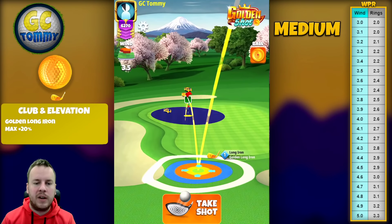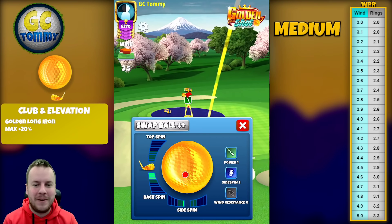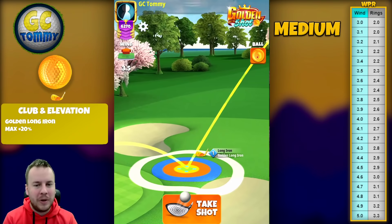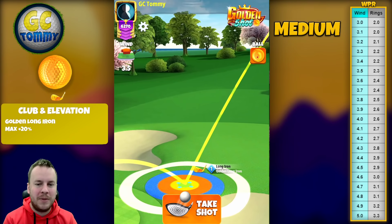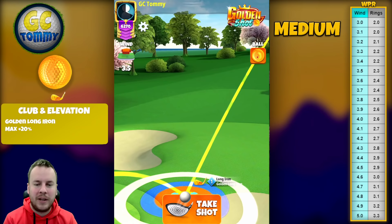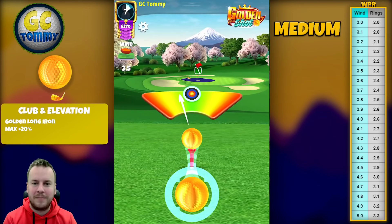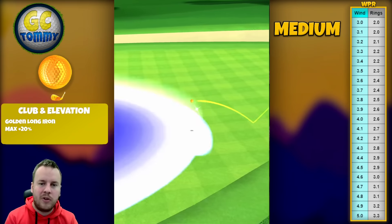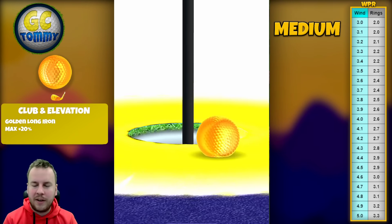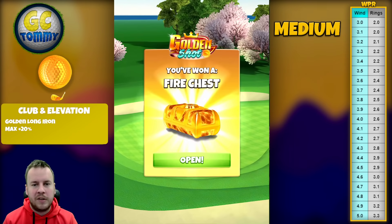Starting with shot number one — three and a half miles per hour crosswind and headwind. I'm using two and a half bars of backspin and 0.4 bars of left spin. Three and a half miles per hour is 2.3 rings, and we are always going to pull over the bullseye. I'm putting my mark at 0.3 into the red ring, then adjusting to outside yellow, giving a total of 2.3 rings. Center the ball — I cannot stress that enough, because if the ball is off even slightly you'll get curl or under/overpower on your shot.